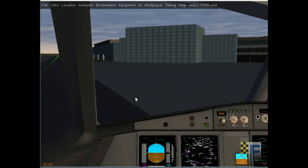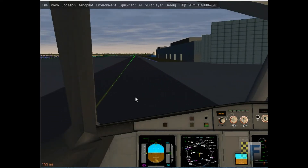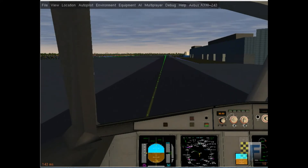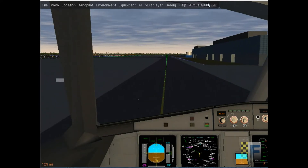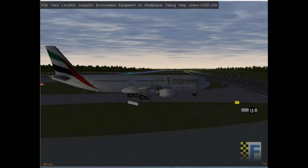Keep your speed to 30 knots during taxi. This is just a basic taxi procedure, so while I'm taxiing to the runway I'm going to pause and return when I'm holding short. Okay, we're now holding short of runway 18.